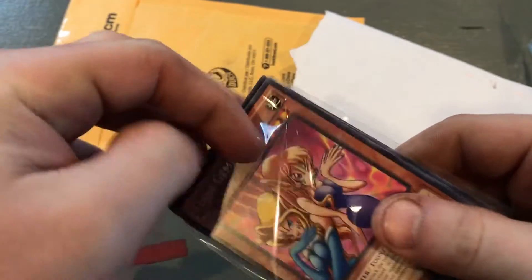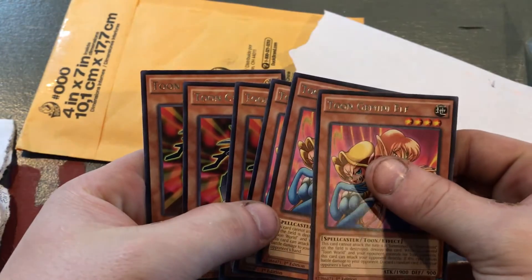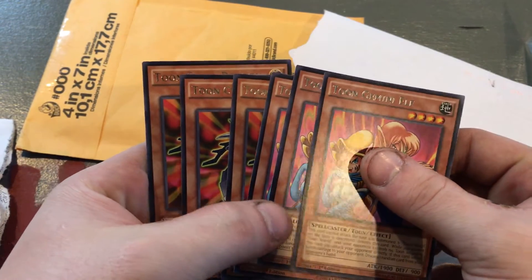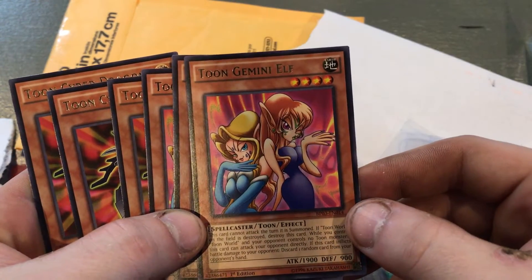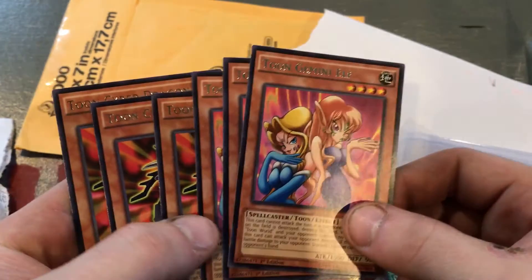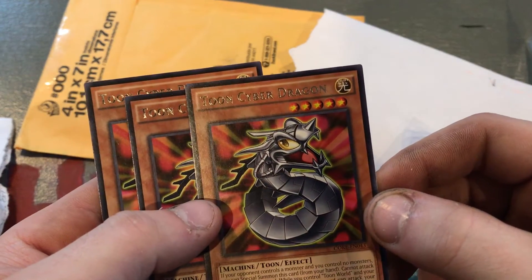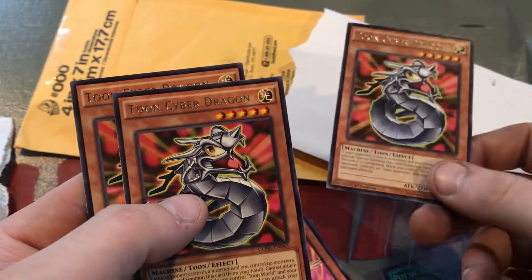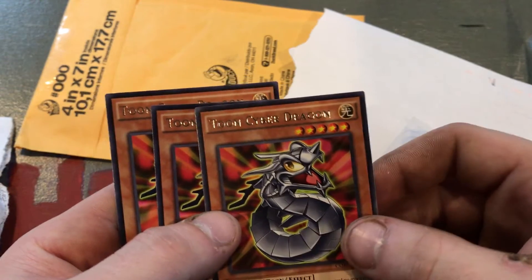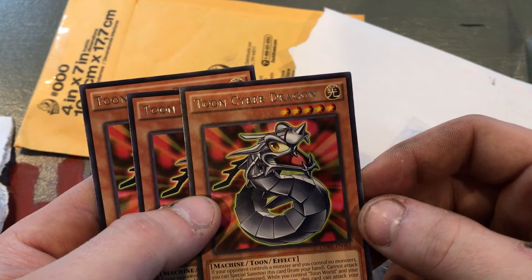Looks like there's more than three in here — Toon Cyber Dragon and Toon Gemini Elf. Her effect is to discard one random card from your opponent's hand when she attacks. With Toon Cyber Dragon, you can special summon him if your opponent has a monster and you don't — and I think that's his only effect really.